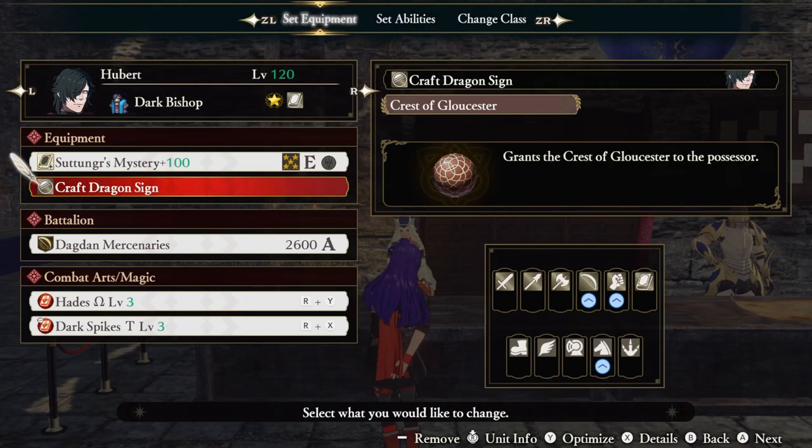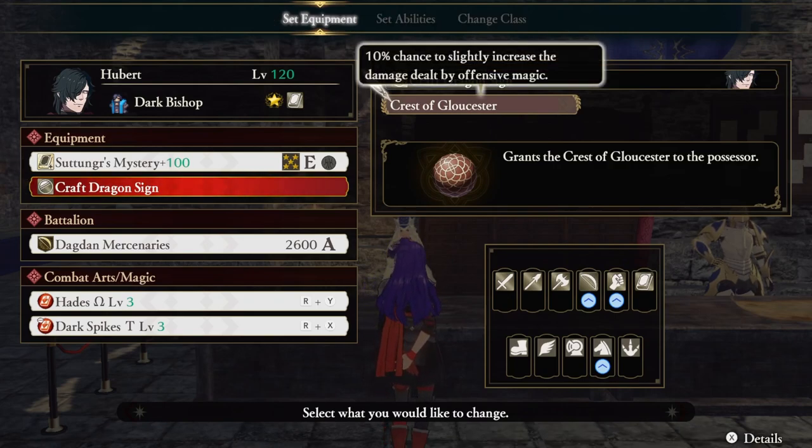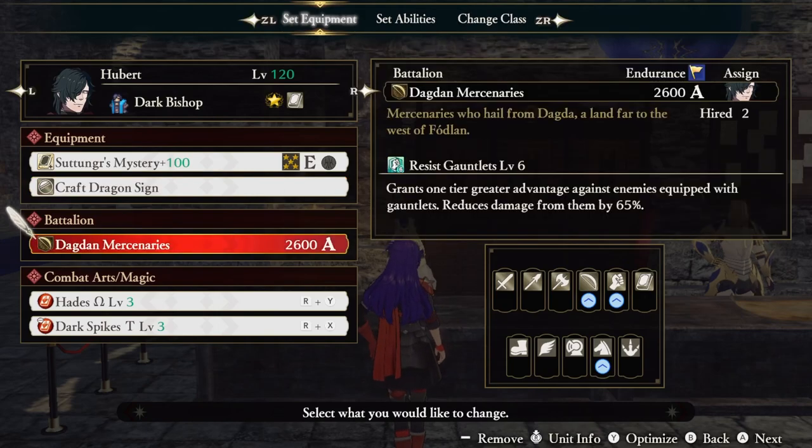Since Hubert doesn't use a crest, we need to give him one to wield Satongar's Mystery. However, we don't care about Agnia's Arrow, so we could choose any crest that we want. I chose Craft Dragon Sign to give us a 10% chance to slightly increase the damage of our offensive magic. Our battalion is going to be Resist Gauntlets, but honestly the choice is yours here. This isn't a requirement.